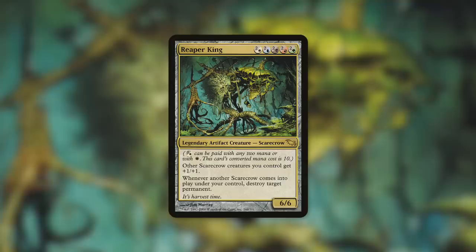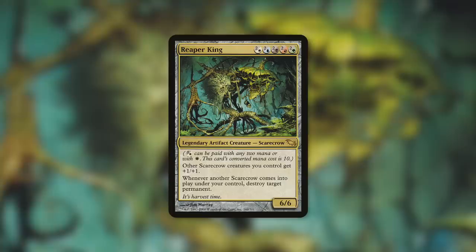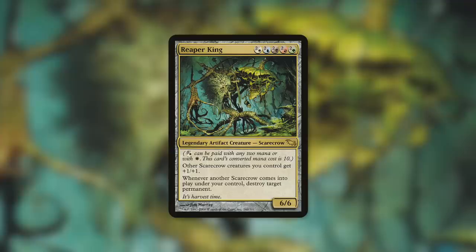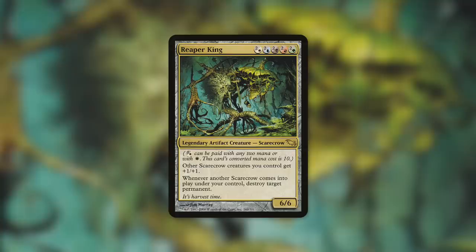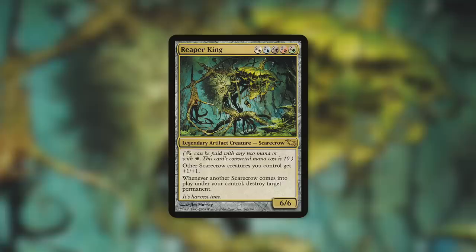Perhaps the most brutal play is with Reaper King — a 6/6 legendary artifact creature Scarecrow costing two-or-white, two-or-blue, two-or-black, two-or-red, two-or-green. You can cast it for as low as five mana if you pay WUBRG, but its mana cost is considered to be 10. So casting Majestic Creation gives you X equals ten. Reaper King's ability: whenever another Scarecrow enters under your control, destroy target permanent — essentially all your Scarecrows become Vindicates. Cast Majestic Creation, hit five Scarecrows off the top, and that's five permanents destroyed on top of everything you put into play.